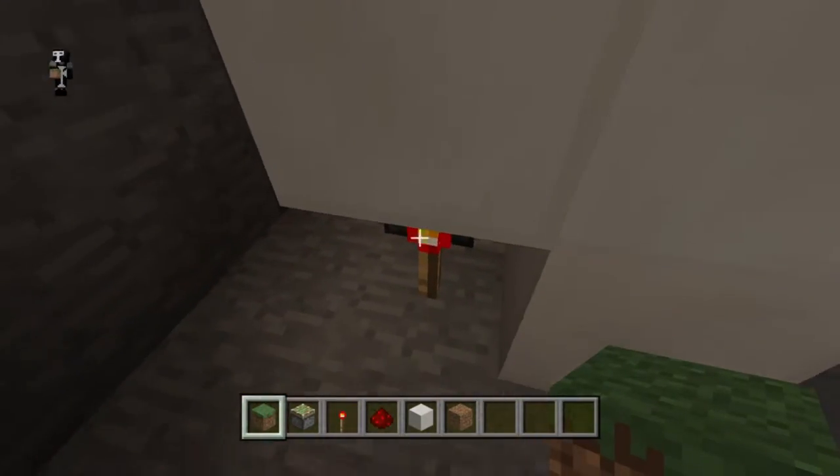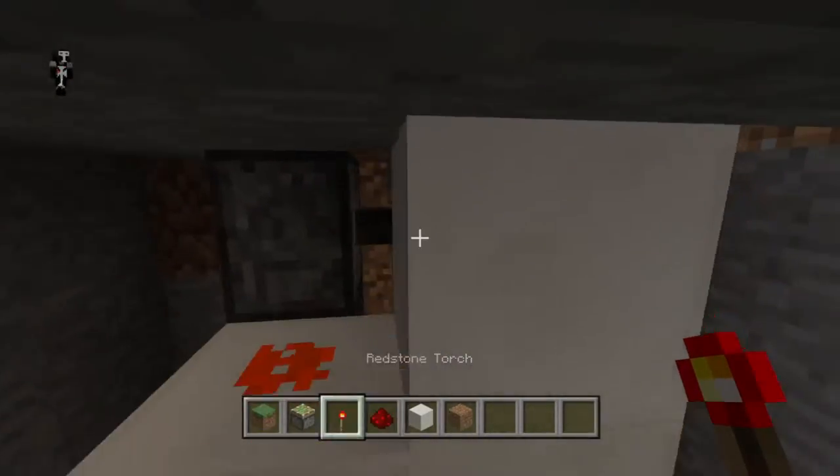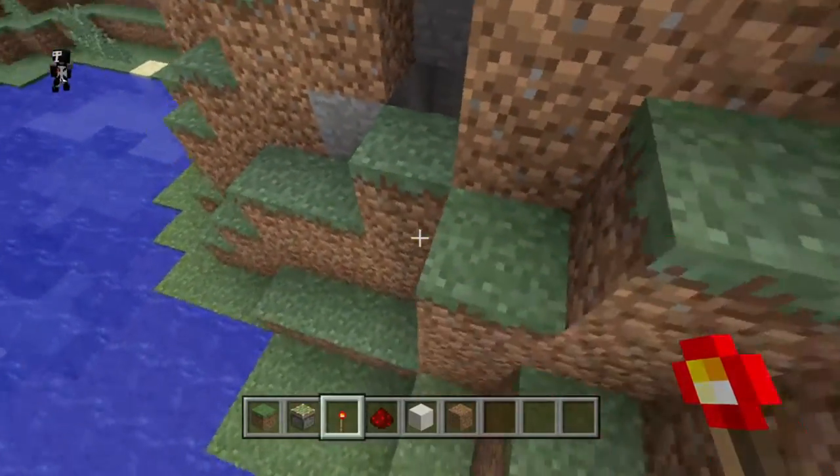If we remove this torch, the door opens up — and when the torch is on, the door is closed. So what we want to do is make it so that torch can be turned off remotely.